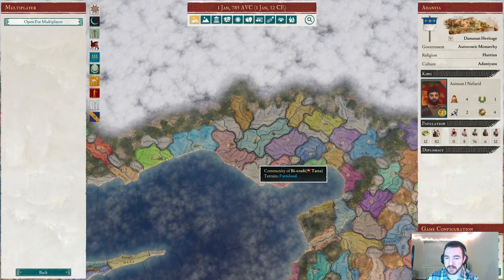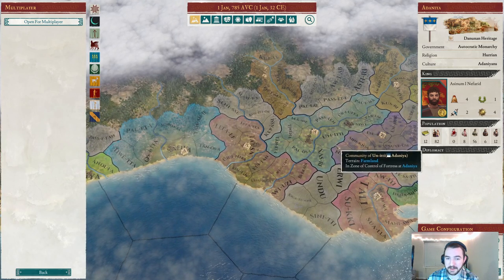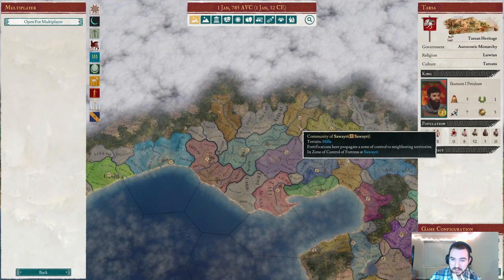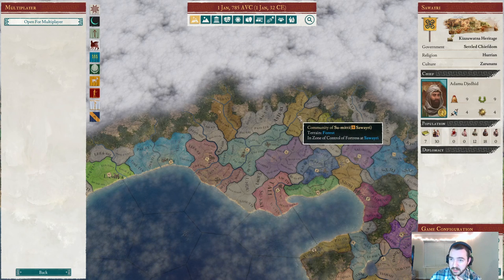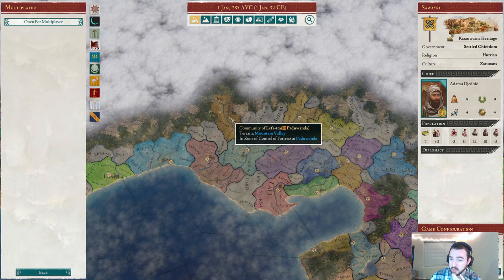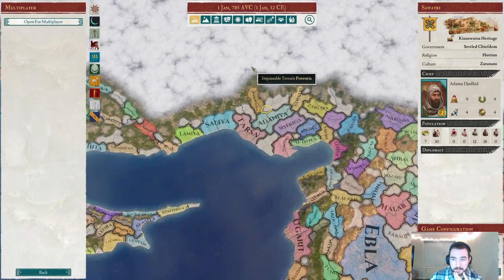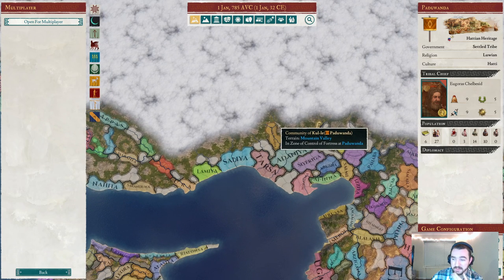We're going to need to make use of some strategies to get around that. Our other neighbors also have large populations. The only one around us with a similar population is the other tribe up here, Saweri, who has 30 population — larger than us — but they're a bit far away to focus on first. There's some uncolonized land in the middle. I think I've covered all the main stuff in terms of the starting situation.